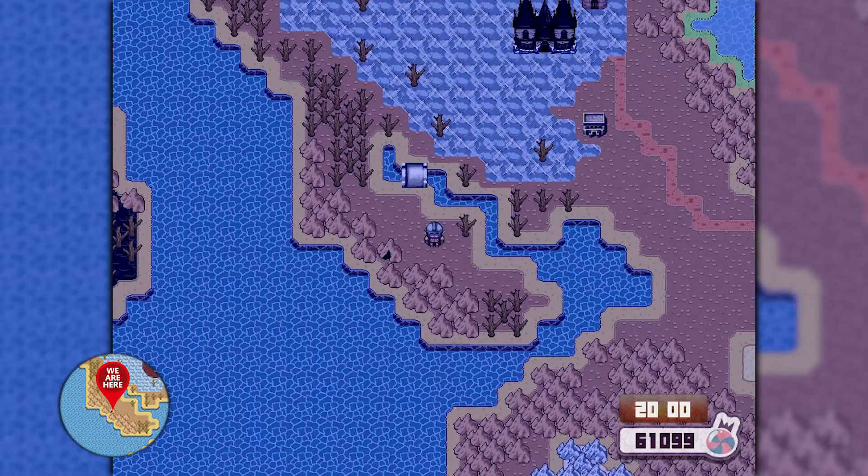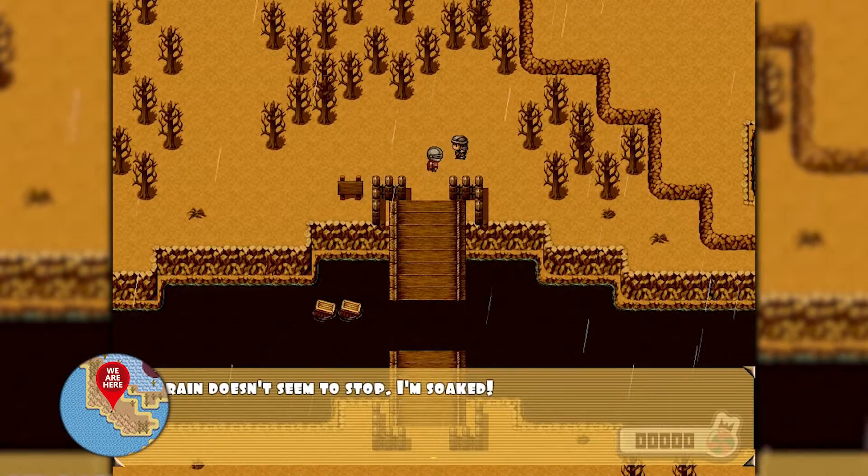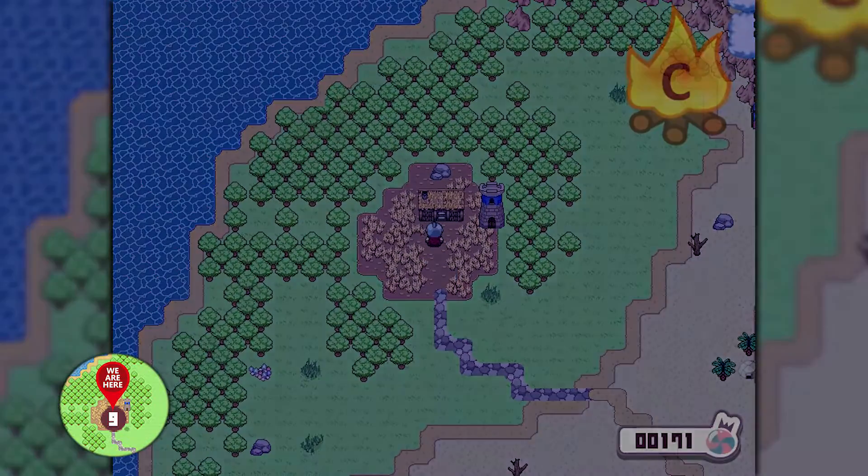To get to the mushroom cave, you need to use either wings or wait for the rain, plus move boxes under the bridge so you can pass. Then pass. Literally, wings is easier.